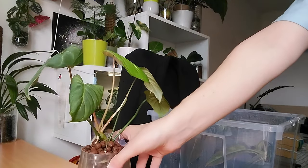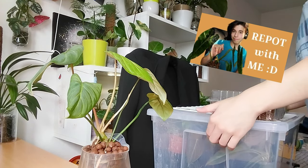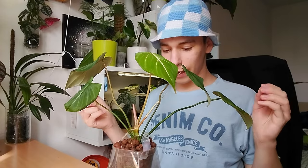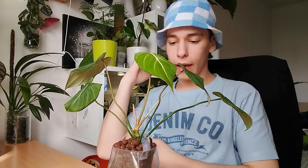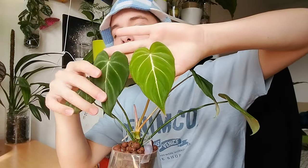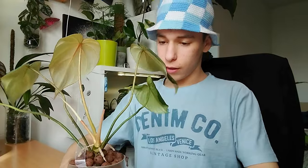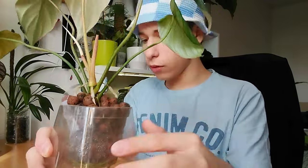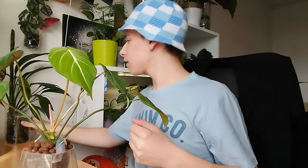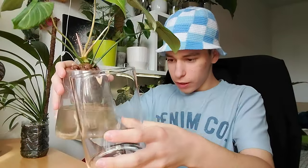Last time I repotted my philodendron gloriosum from water to leca — you may remember that. It's done absolutely amazing. I finally have some amazing roots and some very beautiful leaves starting to come out. This is the latest leaf and this is the one before it — they are absolutely gorgeous. I want to repot it before I start losing these new roots, and we're going to be potting this into something I got for four euros.